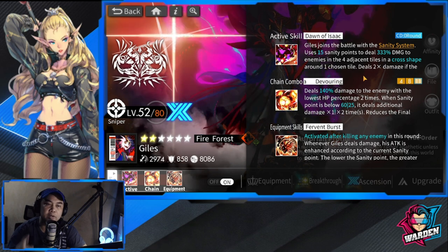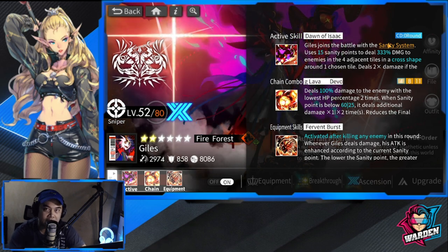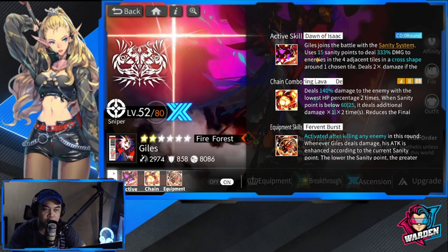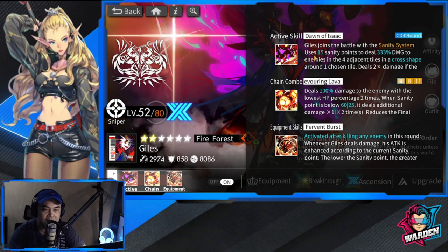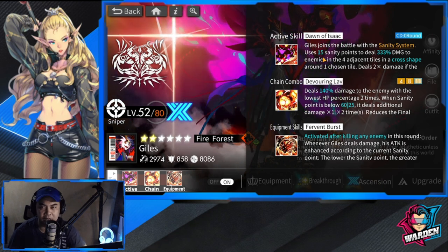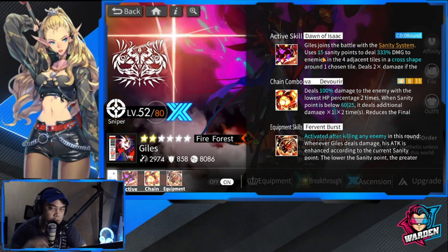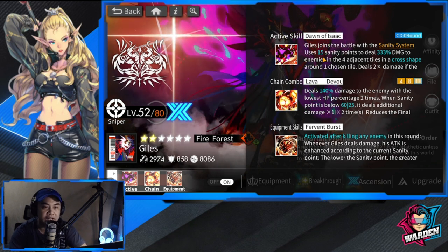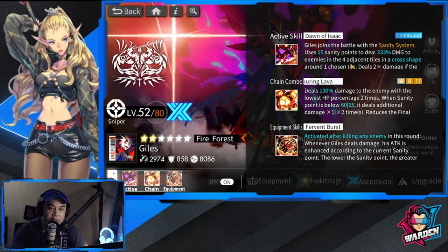Now let's go through his skills. Active skill: Dawn of Isaac. His cooldown is zero, so you can spam this every turn, but please manage your usage of the sanity system — every time you use this it's minus 15 sanity. Know when to time this; that is the key.